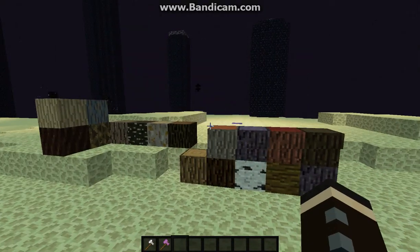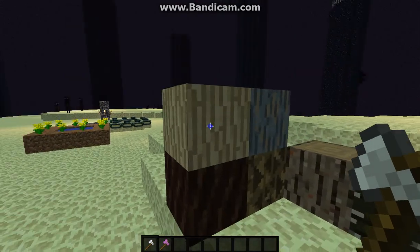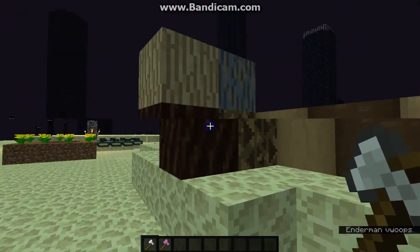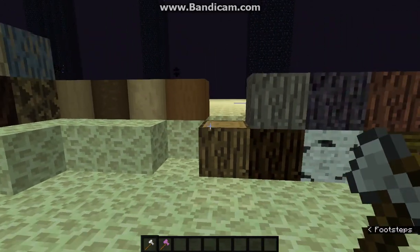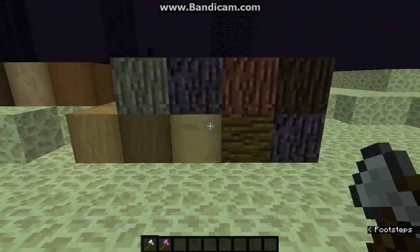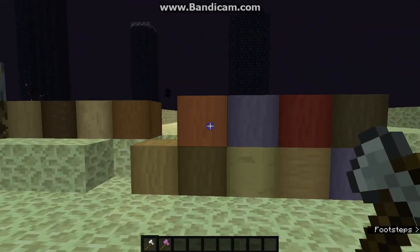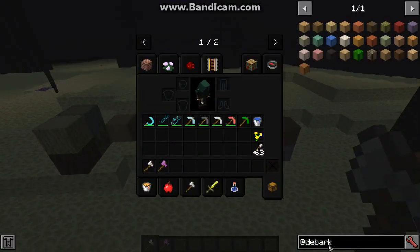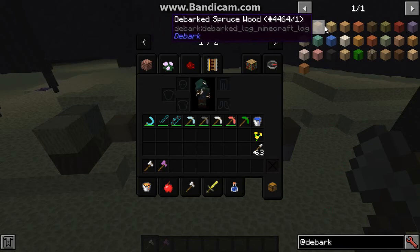What you want to do is get an axe, and then right-click on the logs that support it. There are ones from Twilight Forest, for example — you can see all the ones that do. And if you go under the GEI specifically with the mod, you can see all the different ones that are supported.